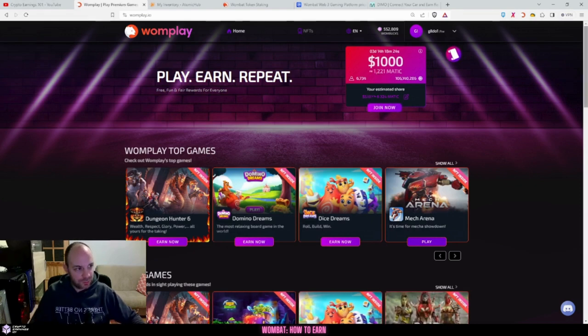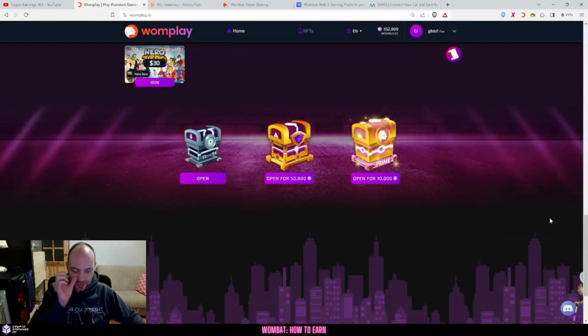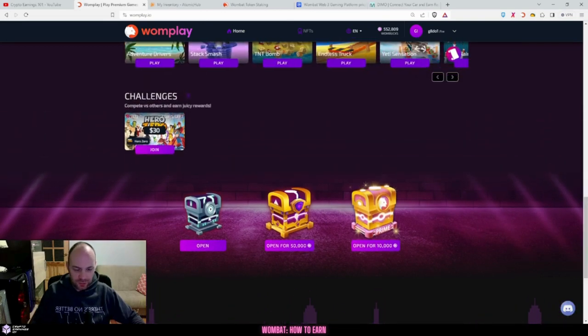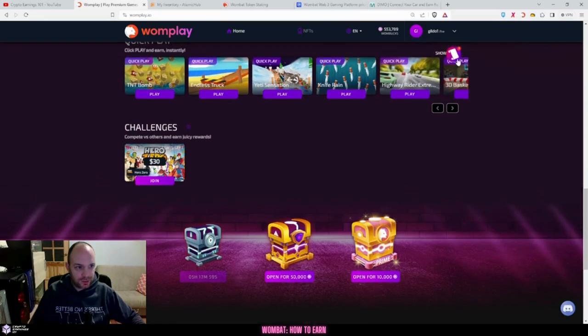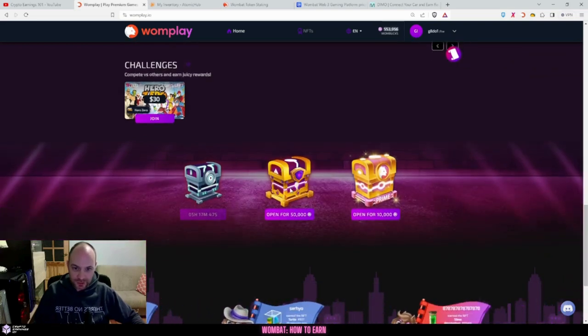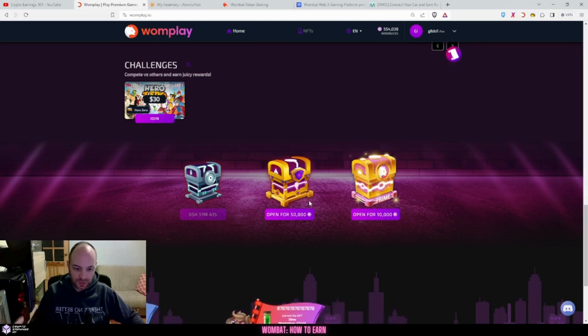Today I'm going to be talking about chests. At the bottom you have a silver chest - this is available for everyone, it's free to open, and you can do this on a daily basis and get over 1,000 one-bucks, which is always quite nice. You also get a daily task in the scroll worth 100 one-bucks, easy to do. The golden chest costs 50,000 one-bucks but can contain crypto, one-bucks, and NFTs.